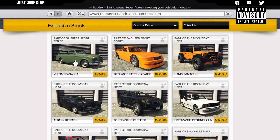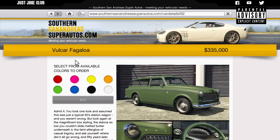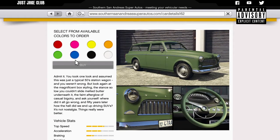What's cracking YouTube, it's Jay here and welcome back to my channel for another GTA Online video. In today's video we'll be recustomizing and reviewing the brand new Volker Fagalua, which was released with the SA Super Sport Series DLC. Now if you want to follow me on this build, it's going to cost you $335,000 to purchase this bad boy, and to be honest I don't think it's going to be worth that amount of money because it kind of looks pretty basic.